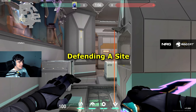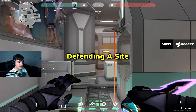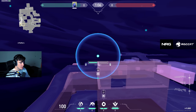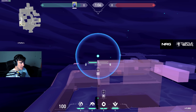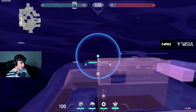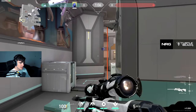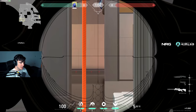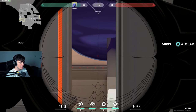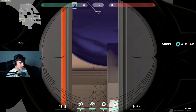Moving along — now we're defending A-site and I'm going to show you a one-way smoke that Jordan Fisher taught me. Basically put your smoke right here on nest and use this one-way to hold belt with it. This is a really really sick one-way — thank you Jordan Fisher for this one.